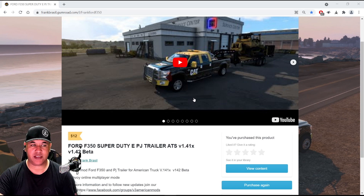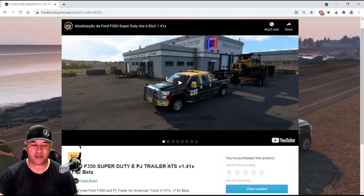I thought I'd give it a shot myself, and I saw a link to this Frank Brazil F350 Super Duty cab truck. It's a payware mod — here's his website right here, I'll also put this link in the description below. It's $12 US for the mod, which is pretty cheap for the amount of work that goes into modding a whole vehicle.